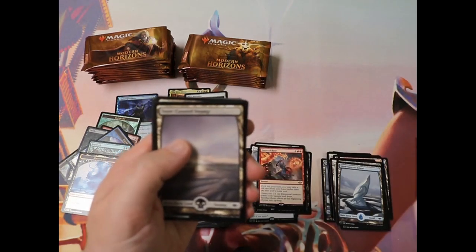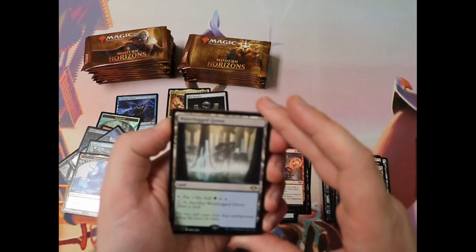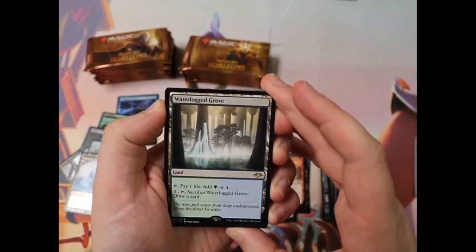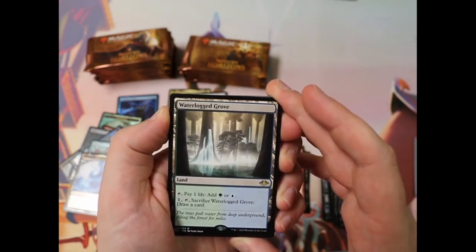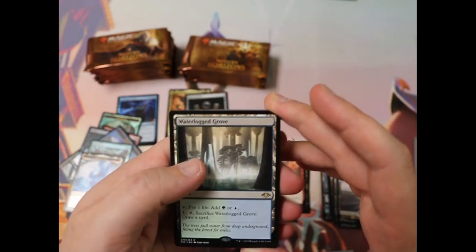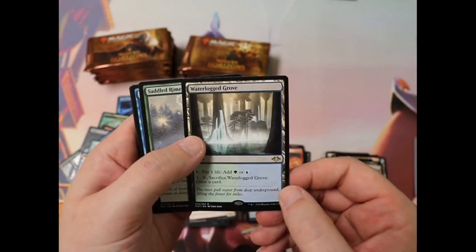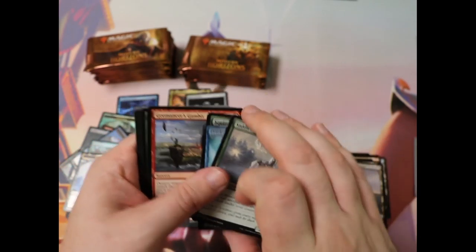More sliver art. Hey there! Got a canopy land — blue and green. People love blue and green. This is going into my Kumena Merfolk +1/+1 counters deck as fast as I can slap it in there. I'm very, very stoked about getting this card. Another Squirrel Nest — super sweet.